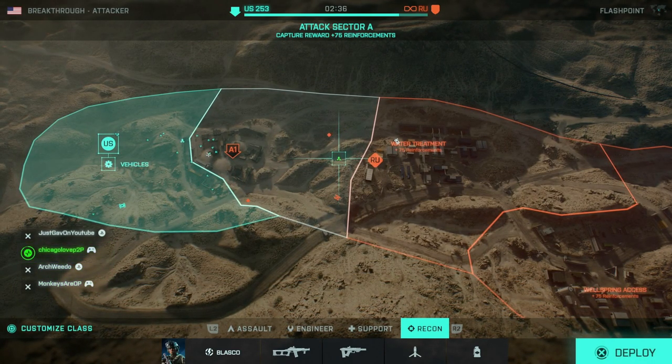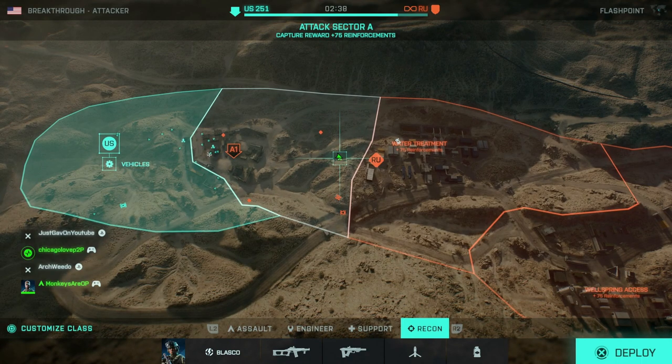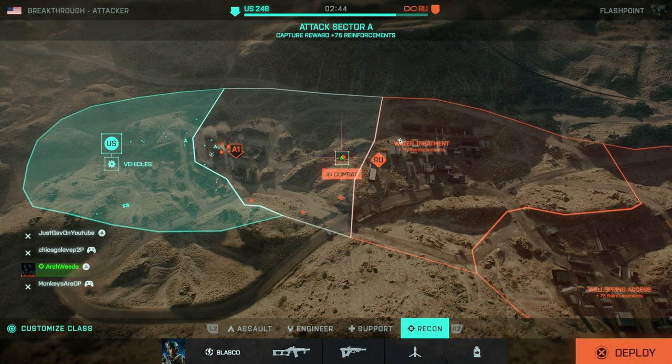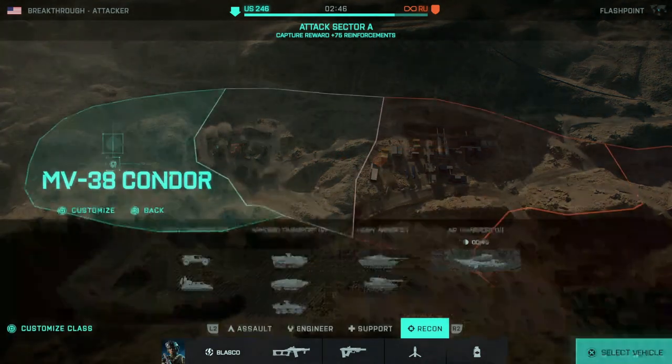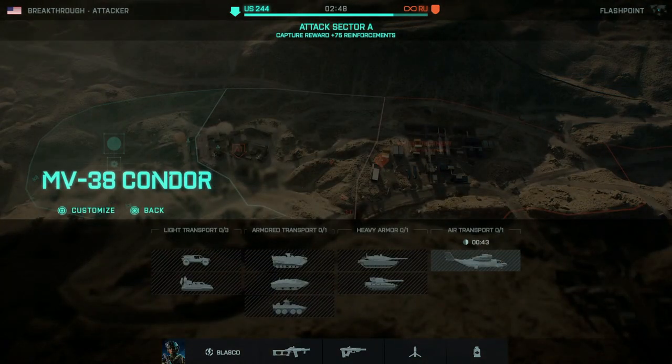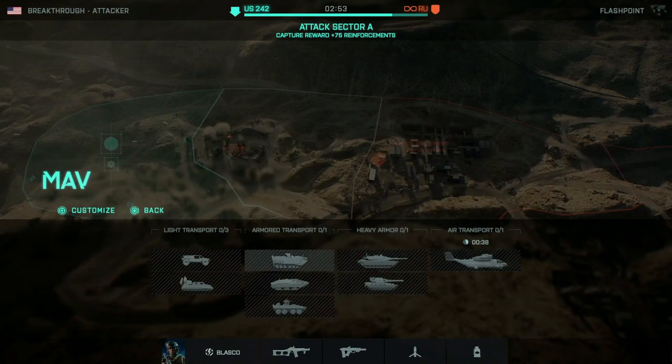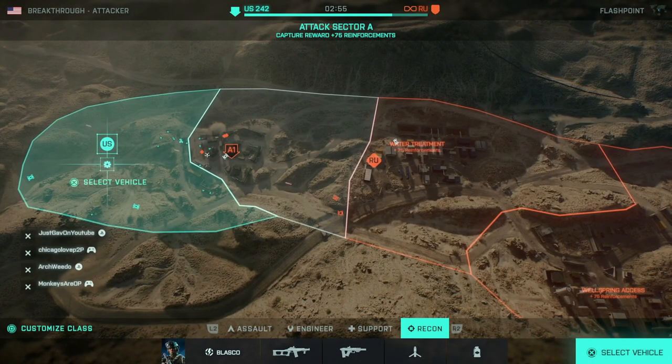Fixing an issue where the design UI indicator would appear under the world when hitting some gadgets with a tracer dart. Fixing an issue where drivers and vehicles would sometimes get a warning in the HUD about incoming missiles if they were designated by a tracer dart — that would happen sometimes. Fixing an issue where the tracer dart would sometimes fail to designate moving targets.